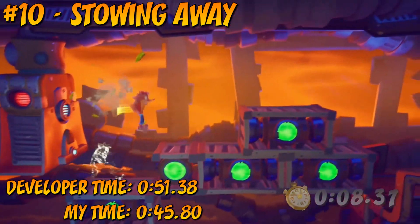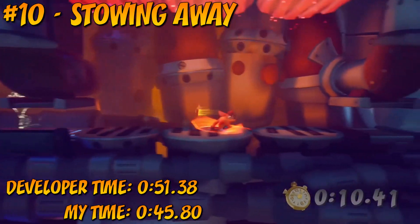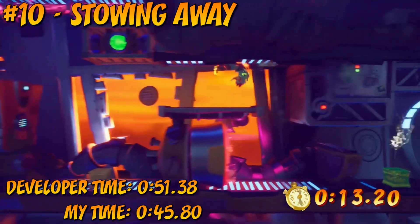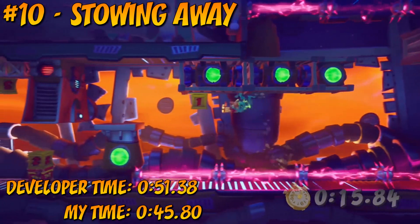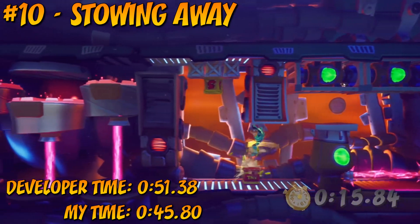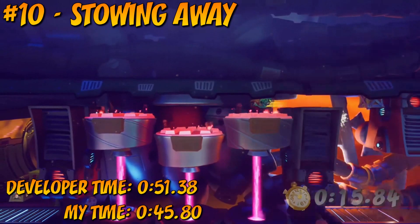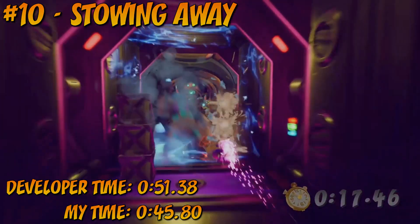When I completed the developer trial for this level, my time was actually on top of the leaderboard for Xbox players. I may have beaten all the developer times, but I'm not the best at this game, so the fact that I managed to reach the top of the leaderboard means that this trial is very doable, at least in the context of Crash 4. It's still going to be tough initially, but once you learn the layout of Stowing Away, you'll be golden — or purple, since that's the relic you're after.